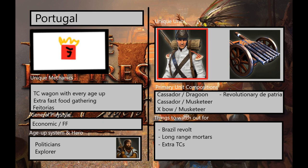For primary unit compositions, there are two you're going to see the most of, because Portugal spends most of its time in Age 3. The first is the Cassador and Dragoon combo, due to Portugal having high-range Dragoons, Royal Guard Dragoons, and Dragoon combat cards. You're also going to see Cassador and Musketeer quite a bit, because all the combat cards that affect Cassadors also affect Musketeers, giving them an all-infantry combo that deals with both infantry and cavalry. You'll see Musketeer in age 2, and if the game goes long and your Portugal player revolts to Brazil, you're going to get massive numbers of revolutionary Dipatria — they'll just monocomp that.